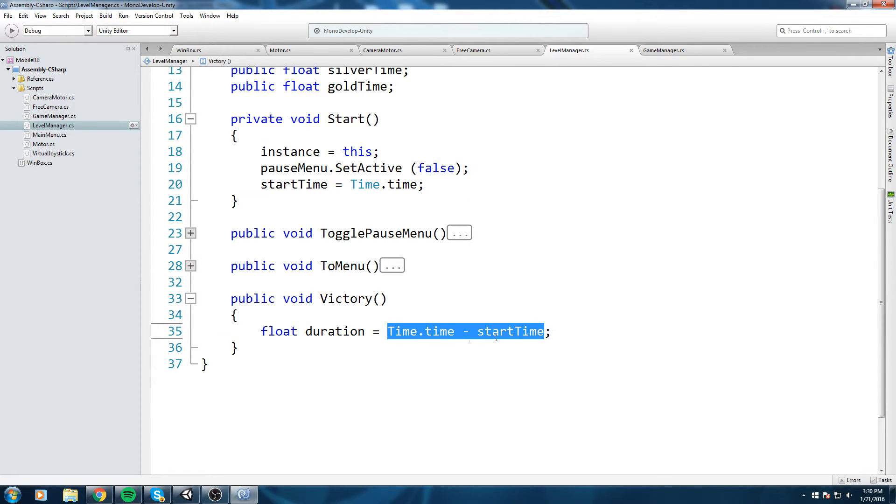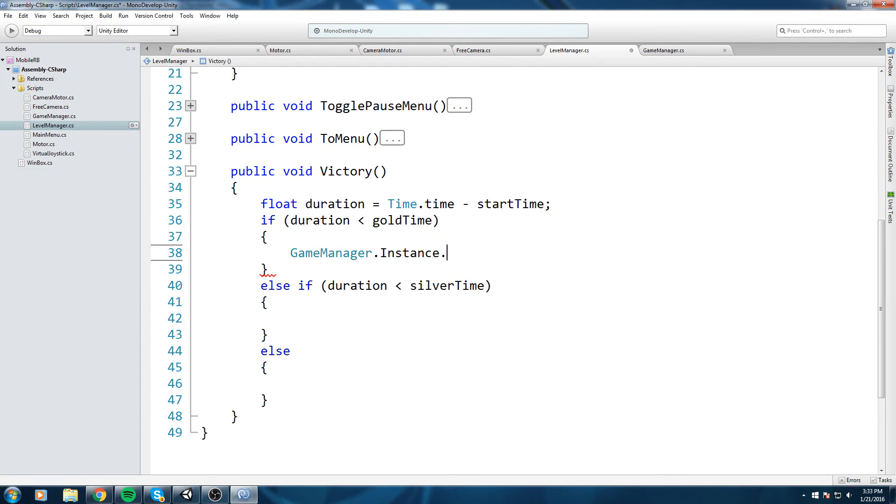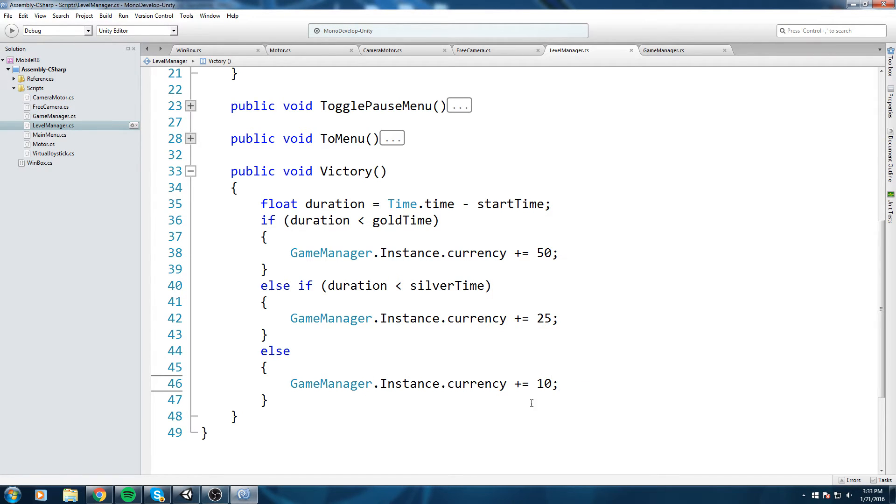This gives us the duration of the whole level using the original timestamp. I'd also like to reward the player with currency based on their time, using silver and gold time thresholds. I'll declare public float silverTime and public float goldTime. In the victory function: if duration is less than goldTime, we award 50 currency via GameManager.instance.currency += 50. If less than silverTime, we award 25. Otherwise, we give 10 gold for simply completing the level.